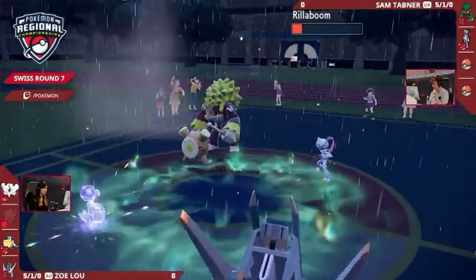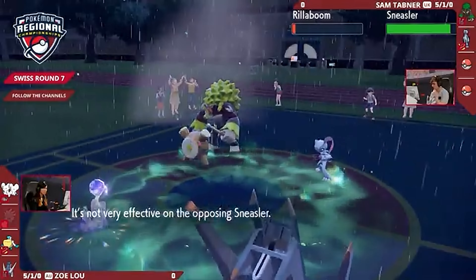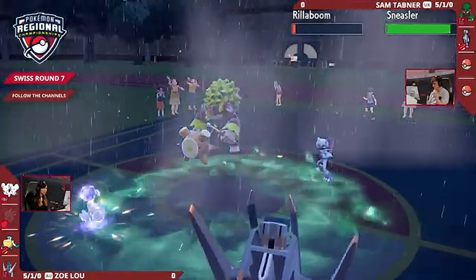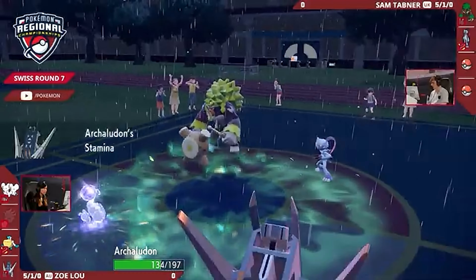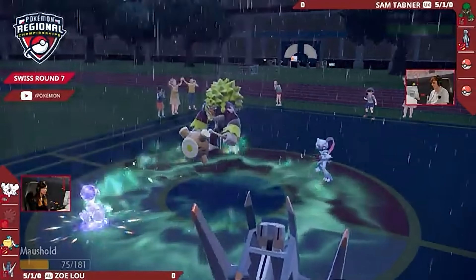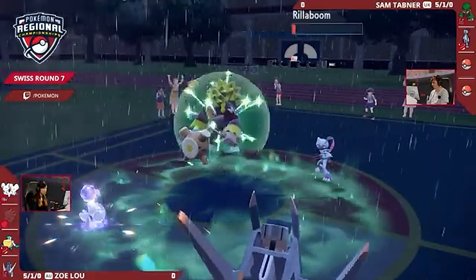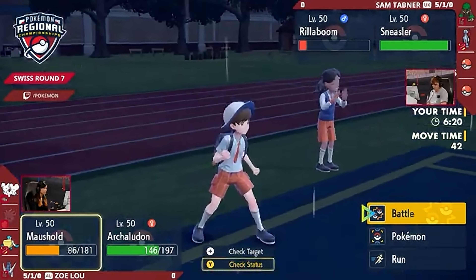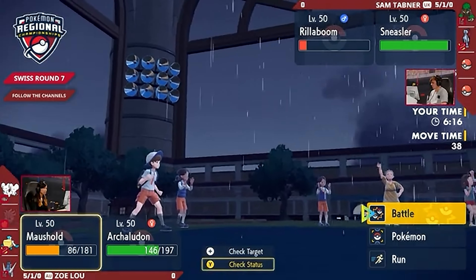Rillaboom is at really low HP, but it is able to hit the gym once more thanks to the Coaching from the Sneasler. It's not enough to pick up the knockout on these Pokémon, but crucially, it's breaking the Focus Sash of that Sneasler — meaning it could just go down in the remainder of its HP rather than spending a turn to bring it down to its Focus Sash. High Horsepower, super effective into the Archaludon, but because of all those defense boosts from Stamina, it takes it really well. Sam is going to have to hope that maybe Primarina, or potentially the Magmar — but really just Primarina — is lurking in the back to deal with the Archaludon.